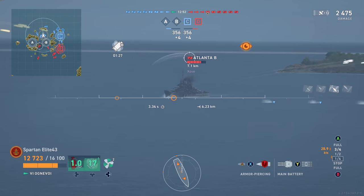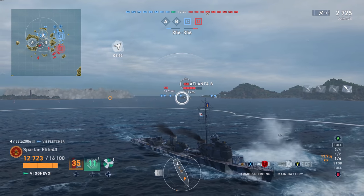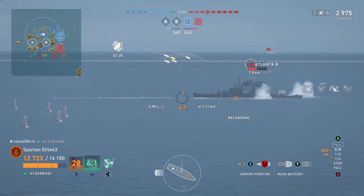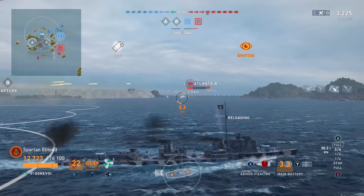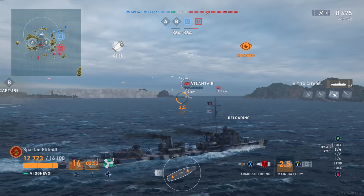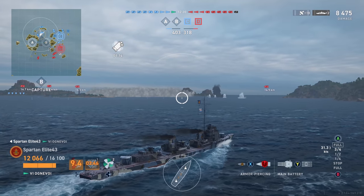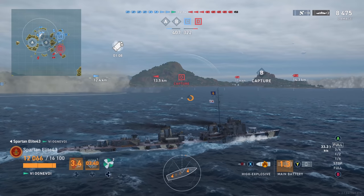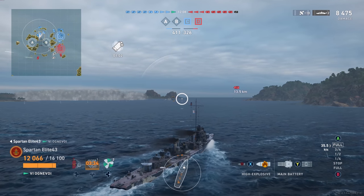We shoot at the Akatsuki to get his attention and get him back off, then swing back around. The Atlanta opens up the angle and this makes him absolutely juicy for citadels. We do punch him with two citadels right there, showcasing just how effective this can be against cruisers that give up the broadside. Just like any other destroyer with decent AP like the Fletchers or the Germans — if you give up the broadside, they can punish you.